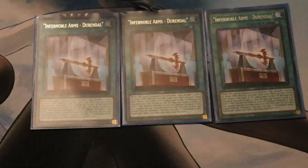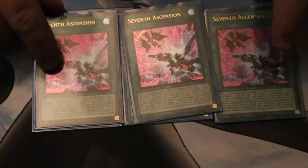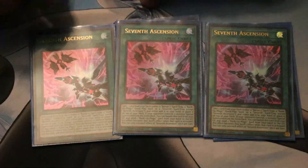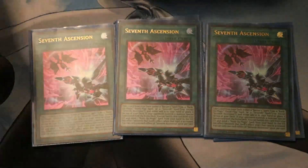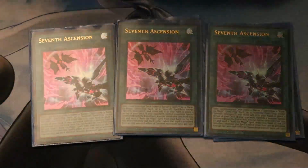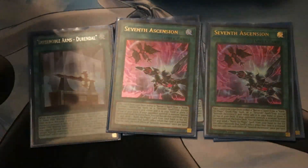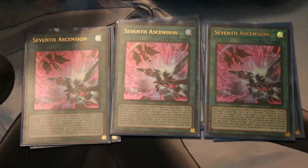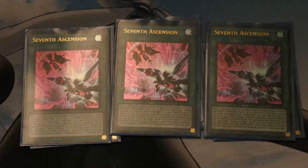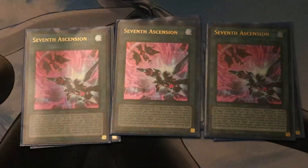For our next 3-of, we're going to get a bit spicy: 3 Seventh Ascension. When you activate it, you take 1 Rank Up Magic Quick Play, 1 Baryan Spell or Trap card, or 1 Seventh One Spell or Trap card, and either add it to your hand or put it on top of your deck. It does have another effect, but that's super irrelevant — it never comes up. It is really nice, though, because it can copy a Rank Up Magic effect: if you set it and can't use it, you can let it get destroyed and use its graveyard effect to copy a Rank Up Magic.